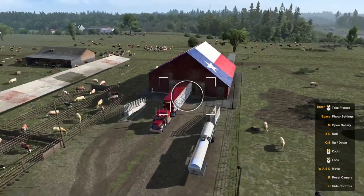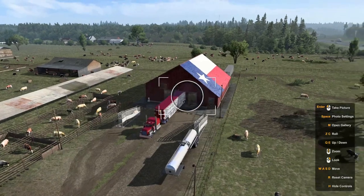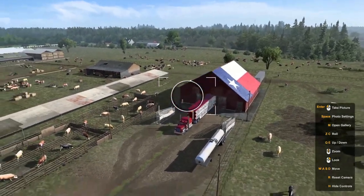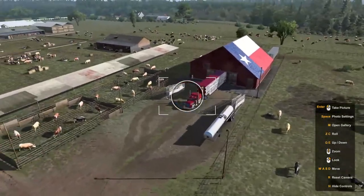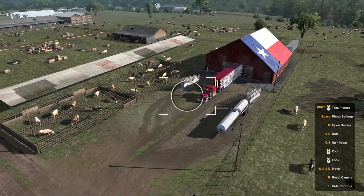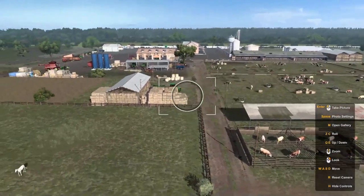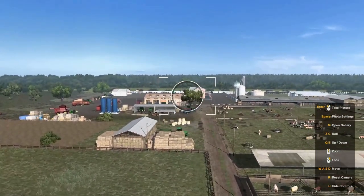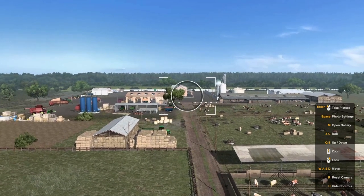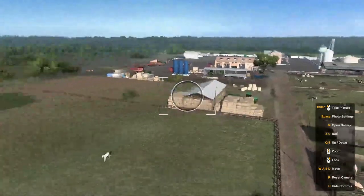Let's go into camera mode. I got a mod finally with the extended camera angle, so you can see the entire section. Right through here is where you pick up your loads. From here you have a whole farm - over there is your ranch. You can pretty much repair your vehicle, sleep there, etc. It is an awesome mod.